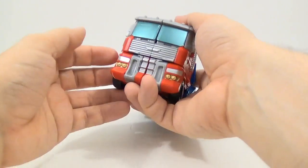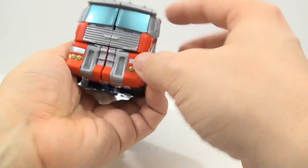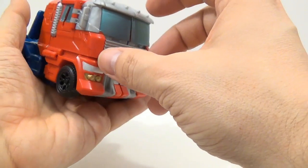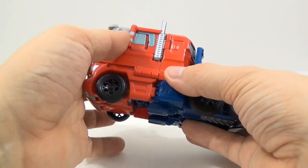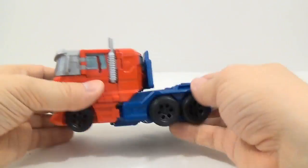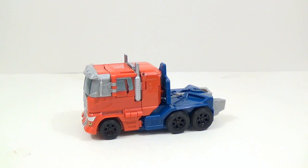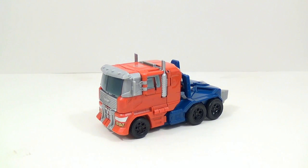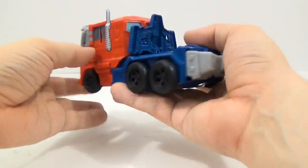As you'll notice in vehicle mode, there are places where paint could have been added but was not. I think these could have been molded out of red and it would have looked better to make it flow a little bit more. The wheels roll pretty nicely when it's transformed properly, but sometimes it can warp a little bit and wobble. You have to fiddle with it to get it stable so all the wheels roll. Other than that, it's a pretty good truck mode.